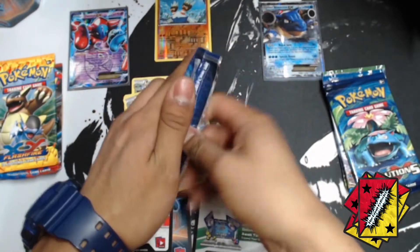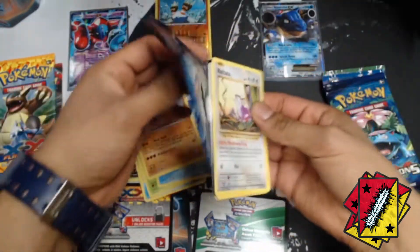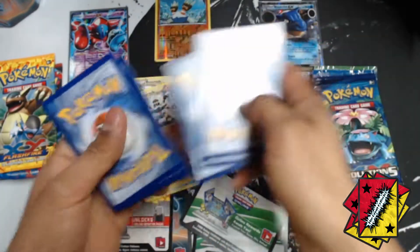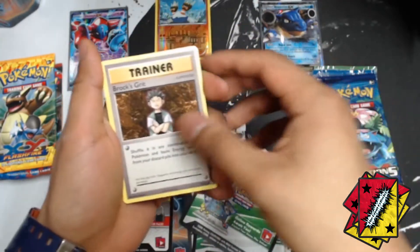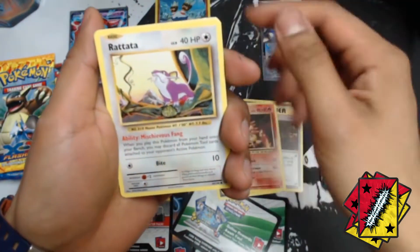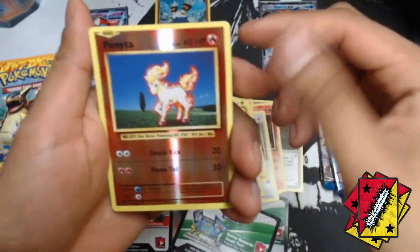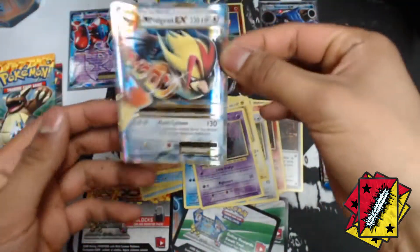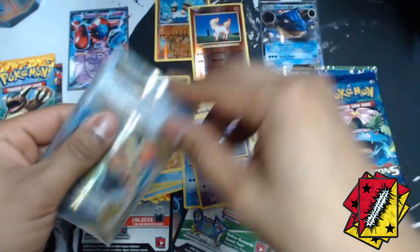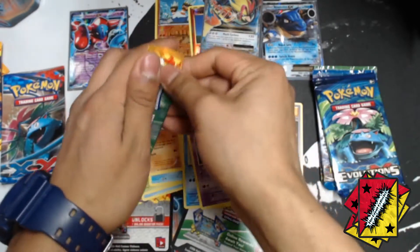Alright let's go to the other side — Evolutions. Let's see what kind of pulls we can get out of Evolutions. I see a Rattata, oh nice code! Alright, three to the front. We got a trainer, a Brock's Crit, another trainer, a Magmar, Rattata, Weedle, Bolt, Warp Energy, Poliwag, Gastly, Ponyta. Reverse — and we got a Mega Pidgeot EX! Awesome, so we got a mega on the right side, that's nice.